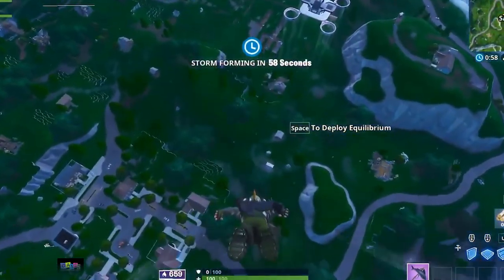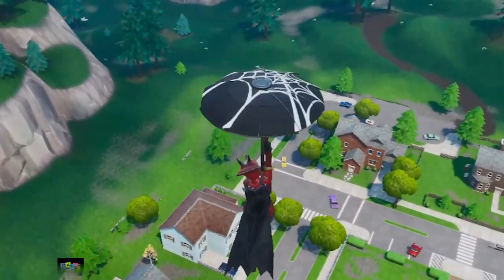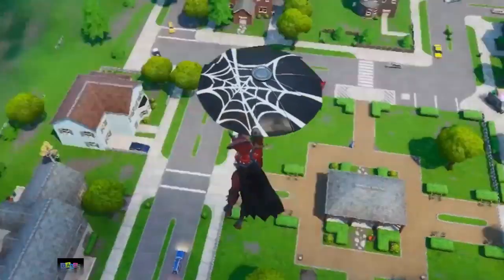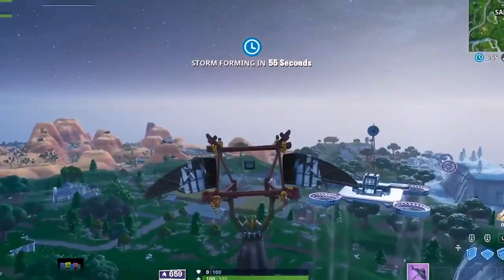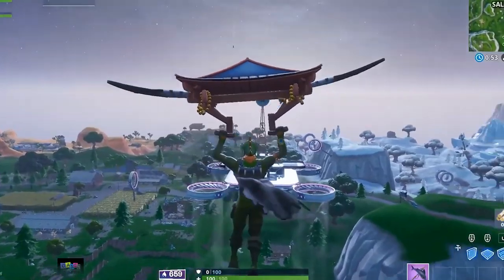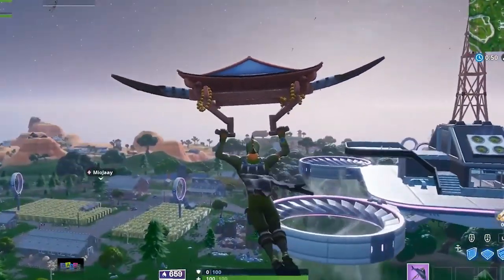Second, drop a short distance away from the specific area you want to land. Newer players make this mistake a lot — they'll drop directly above the POI they want to land at and just end up hovering, waiting to land. Instead, you want to aim at the location and deploy your glider at the perfect distance. When done correctly, it leads to faster and more precise landings.